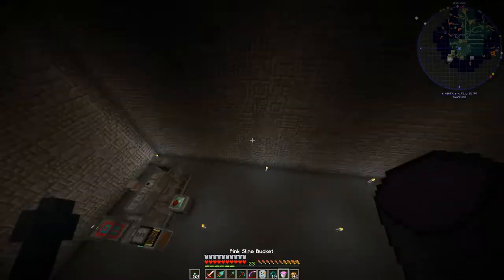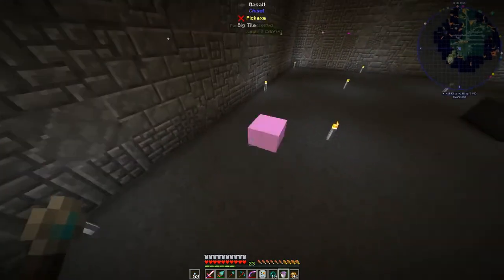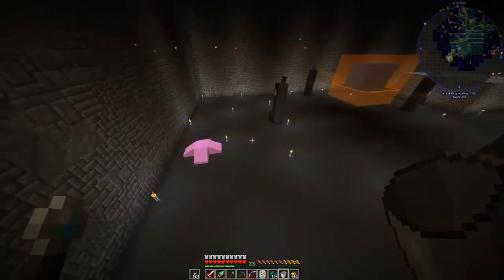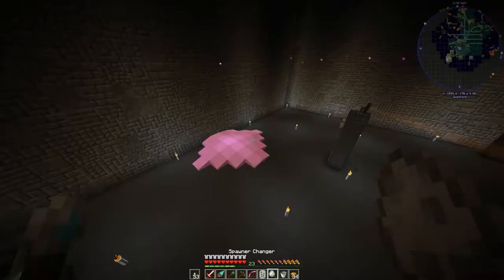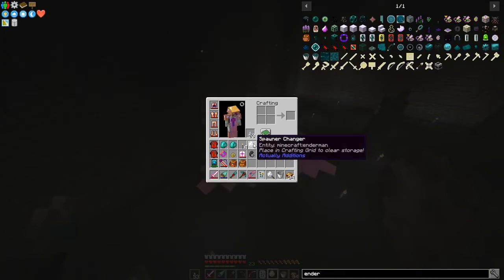While we're waiting for it, what I want to do is put pink slime out. I want one of those guys in a spawner changer. So we've got an enderman right there, okay, and that one's empty, this one's empty.